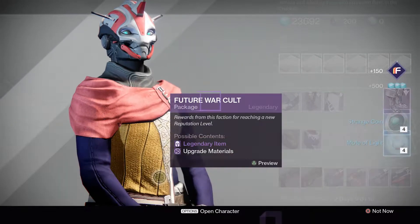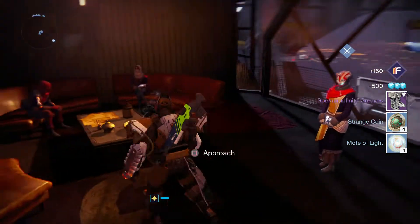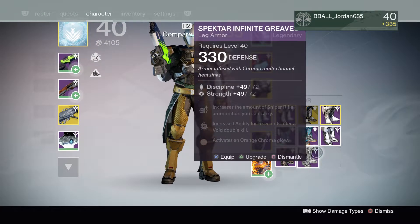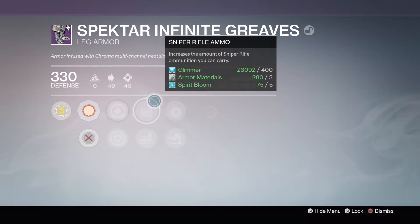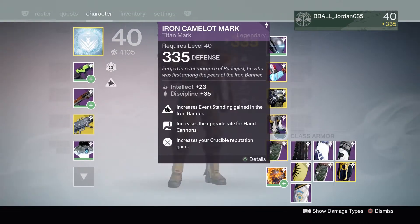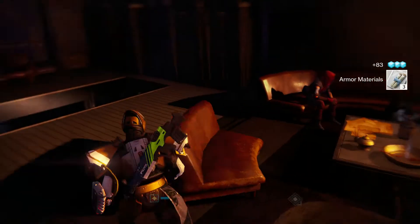So first package we get — oh dang, we get some Spectre Infinity Grades. Hopefully it comes in good. Oh, it is really bad. Discipline is strong. Sniper Rifle and Machine Guard — not bad there, but it is just too bad. Too bad that was worth the tower.